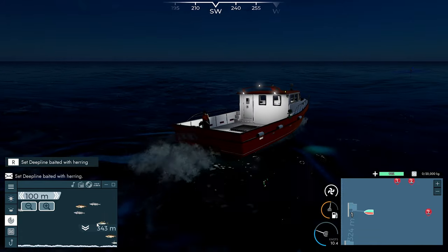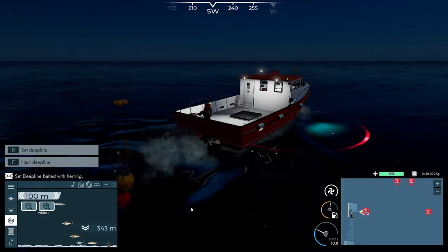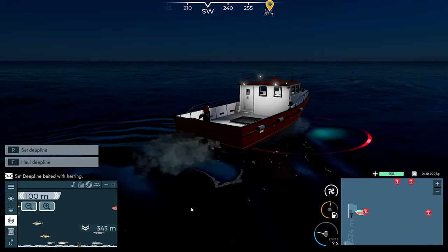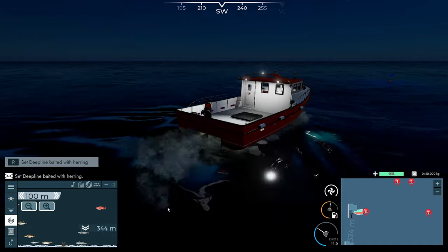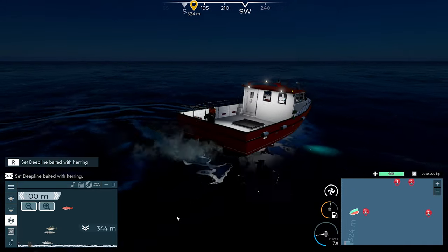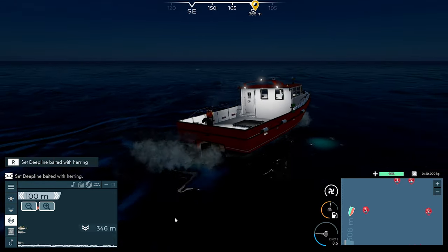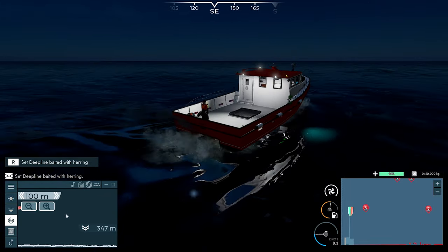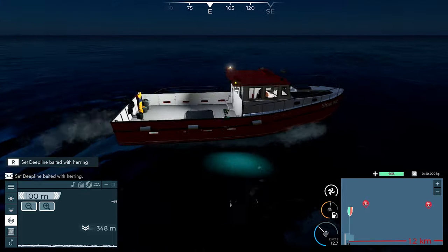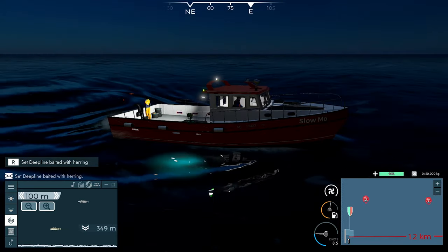We'll wait until he gets around about here and try to drop it right on his nose. Another four to go yet. I think it's definitely a bit different now with how we're going to drop these deep lines — whereas before we'd just drop them anywhere and we'd still get two or three tuna on a line. But now we've got to wait and try to drop it on their head, making sure there's actually tuna in the area first.